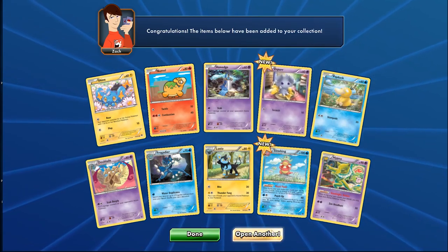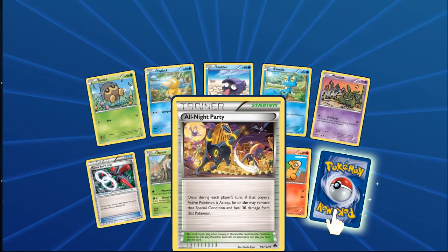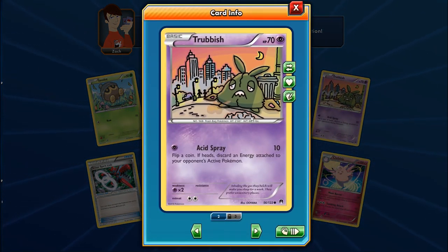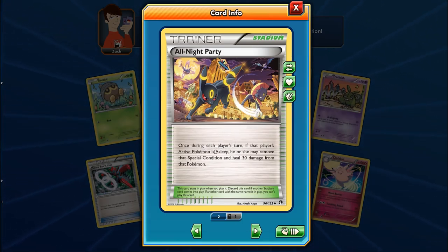Another pack — about eight packs in and only one ultra rare so far. We got an All Night Party stadium and a sad-looking Shrubbage, 70 HP Psychic Pokemon weighing 63 pounds. All Night Party: once during each player's turn, if that player's active Pokemon is asleep, they may remove a special condition and heal 30 damage. I'm definitely building a deck around this stadium with Darkrai and Hypno.